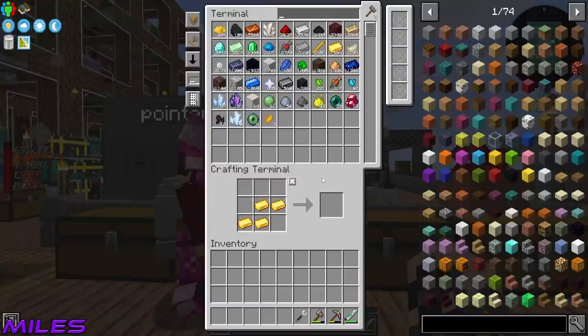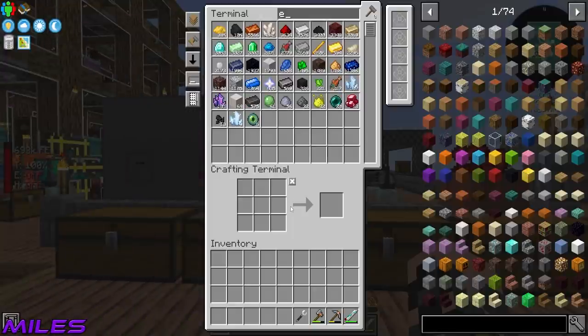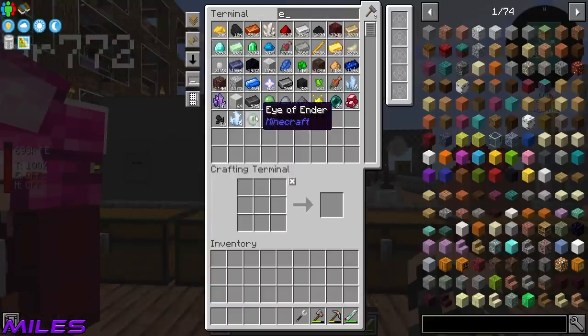All of the ancient debris scrap is now gone. We've got 535 netherite ingots and 596 gold ingots. Maybe I shouldn't have turned that much, but it's done now and there's no going back.